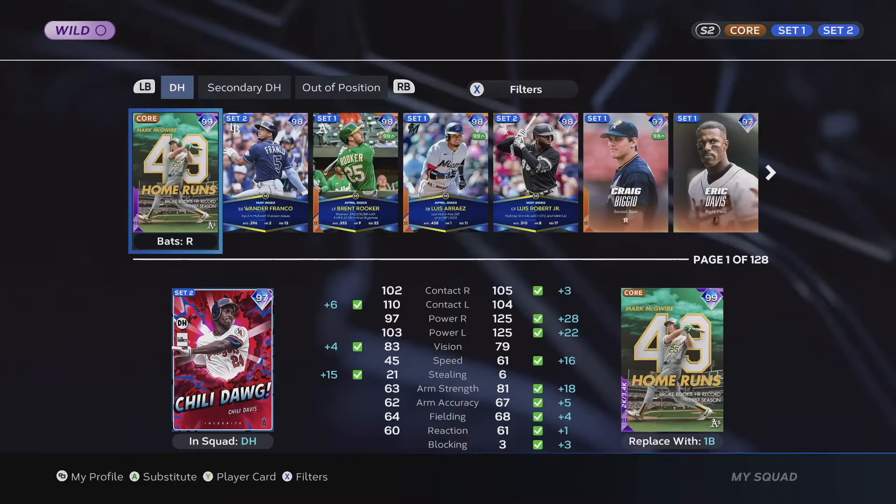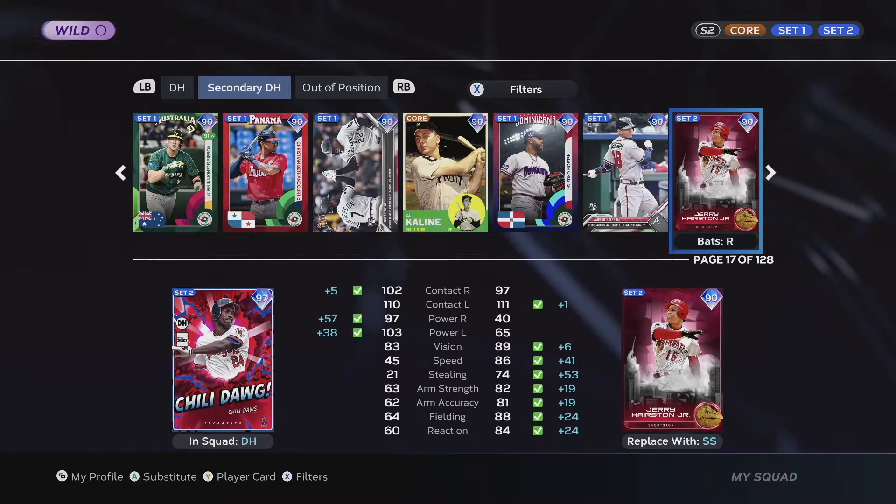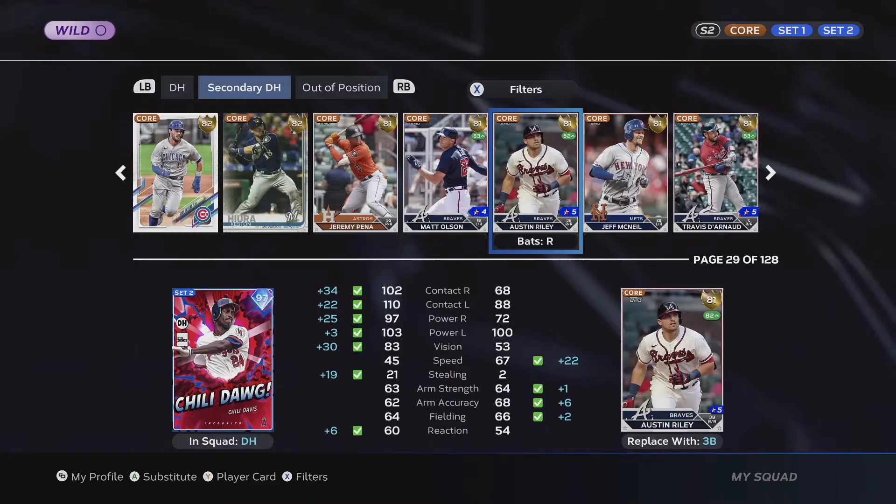Tab over with RB to secondary DH and you're going to scroll for a while — all the way down to a rating of 65 overall. On this screen your Diamond Dynasty player will show as 65 overall. I thought it was a little weird — I think it's just a visual glitch in the game.